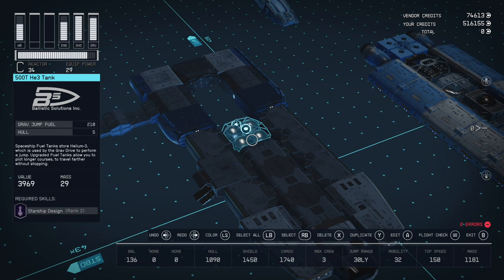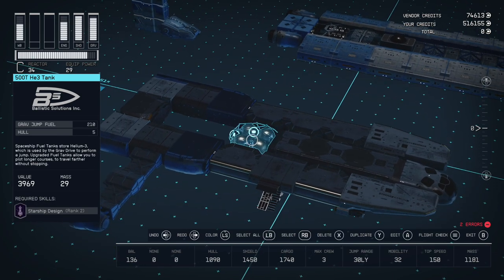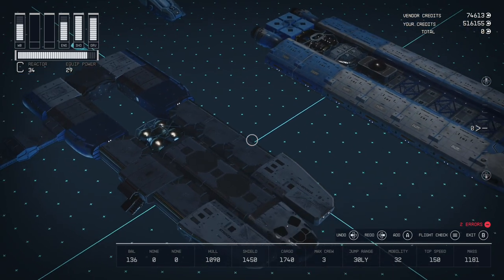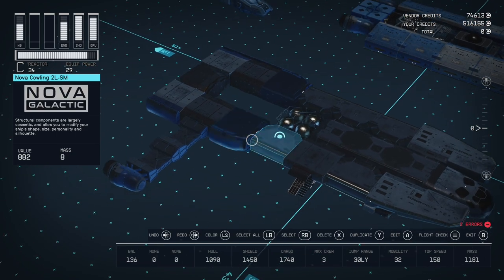We have our fuel tank — this is a single tile tall; it's the biggest fuel tank I could find that would fit in here, so it's just a 500T He3 tank. We have more Nova Galactic cowling on this side — three more on this side — so that kind of covers the front half of the ship.